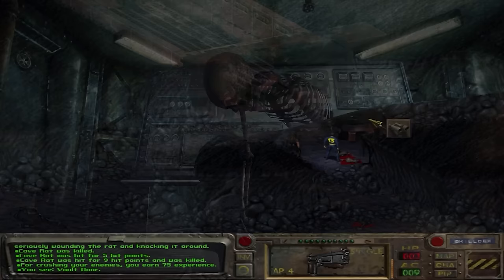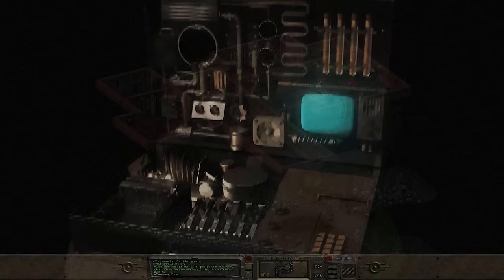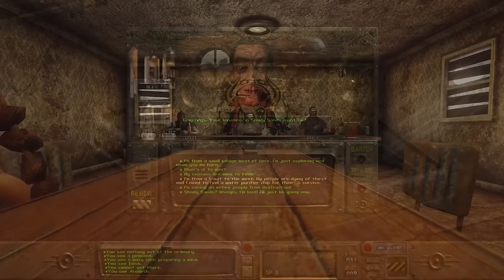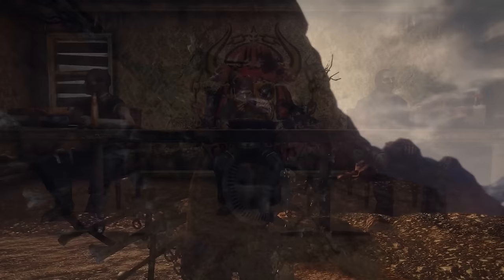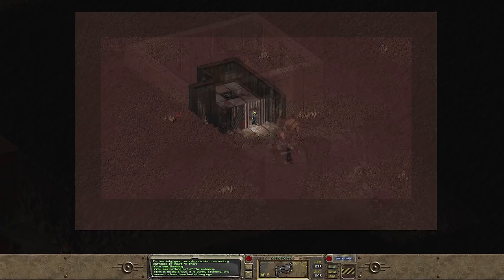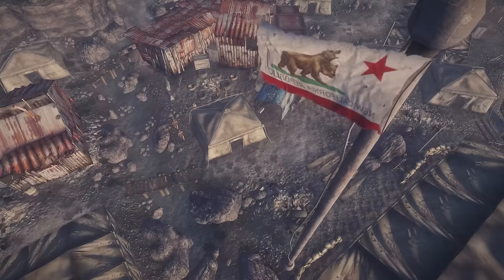In the spring, a schism arose and the vault was finally opened. Most dwellers marched out, stripping the vault of all its resources including the Garden of Eden Creation Kit, while one group remained on bare minimum supplies. Those who left formed separate groups — most significantly the village of Shady Sands, created using the GECK. Others formed raider tribes such as the Khans, Jackals, and Vipers, who terrorized the New California wasteland for years.